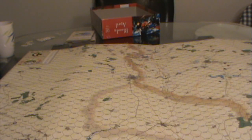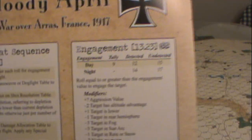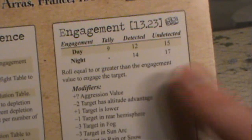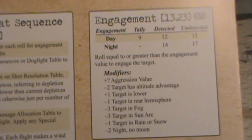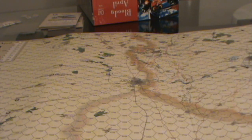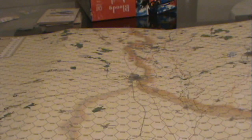The main things to see are sort of the engagement table — when you see a plane, is there going to be a battle occurring? You roll two dice on the engagement table and apply modifiers. Altitude advantage comes in quite a bit here. Once you have a fight, you then move on and check the damage table — shot resolution — was there actually a hit?